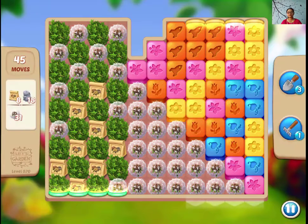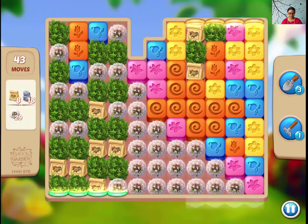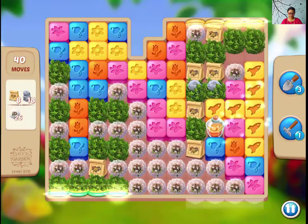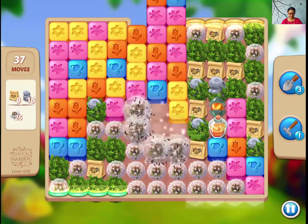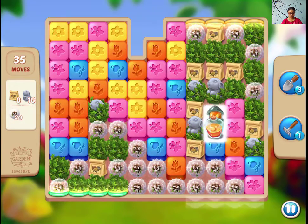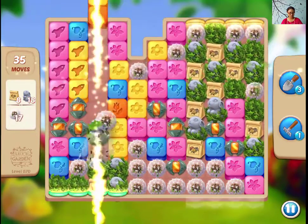Hi guys, welcome! This is level 870 of Lily's Garden, so let's get started. We need three types of items. We need boosters obviously, so should I match it right away? Let's match it now. I have enough orange blocks in this field right now.